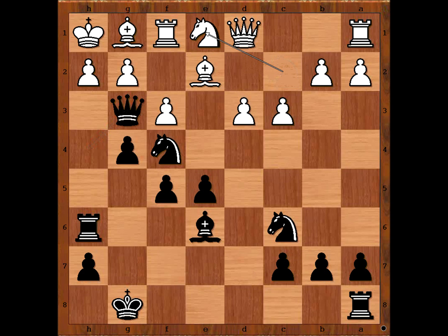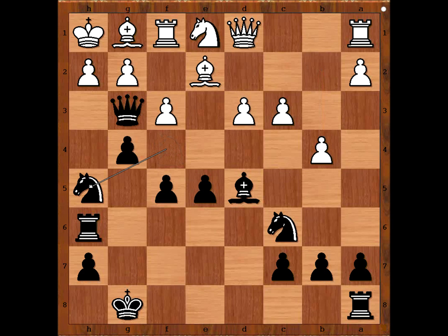Knight to e1, bishop to d5. White doesn't know what to do. What do you do when you don't know what to do? If you don't know what to do, push a pawn — and this is what happened in the game. Knight to h5, bishop to f2 attacking the queen, queen to f4.